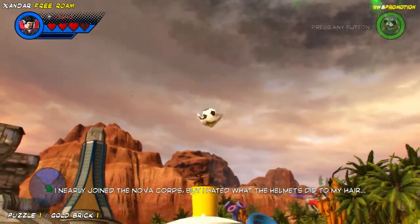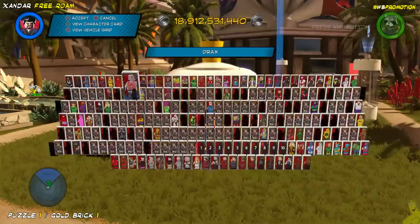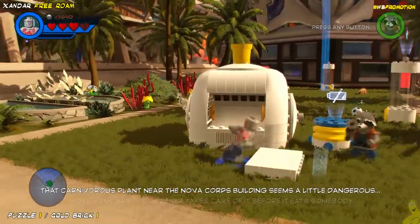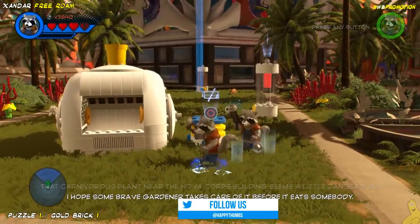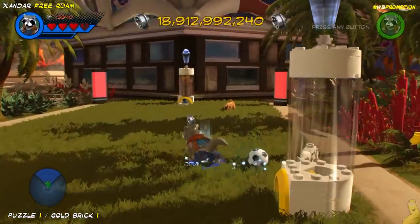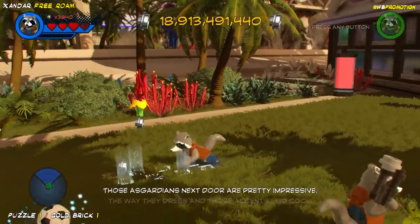There are a few edits throughout this video and this puzzle happens to have one of them. Once you get all of the soccer balls loaded up, use a strong character like Drax to rip off the battery panel. All of a sudden there's a tracking spot, so choose a tracker. Regardless of who you choose, follow this path all the way along. There are some methods to speed this process up, but I don't think any of those methods work in this one.